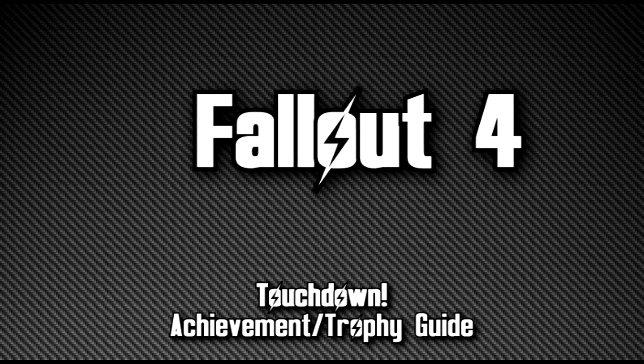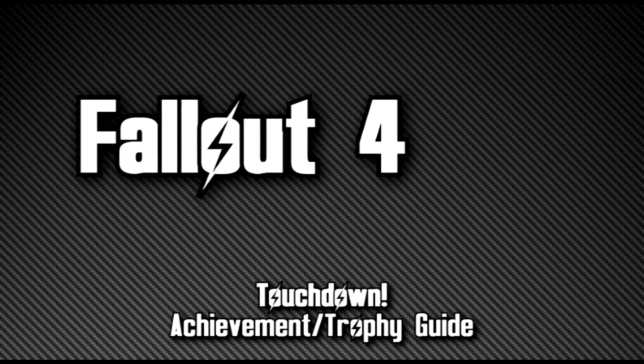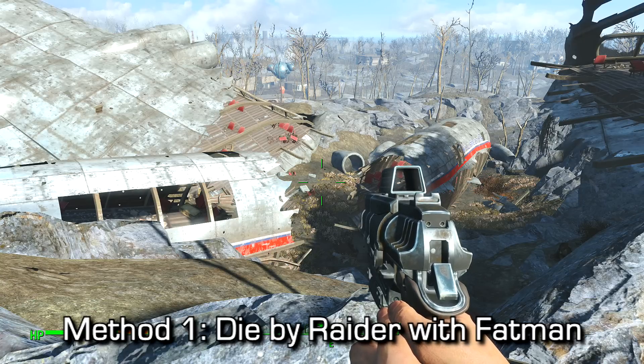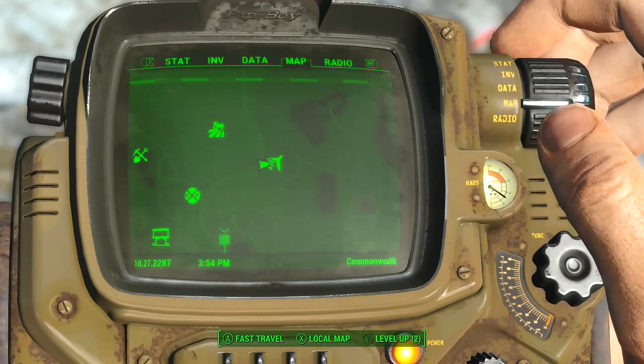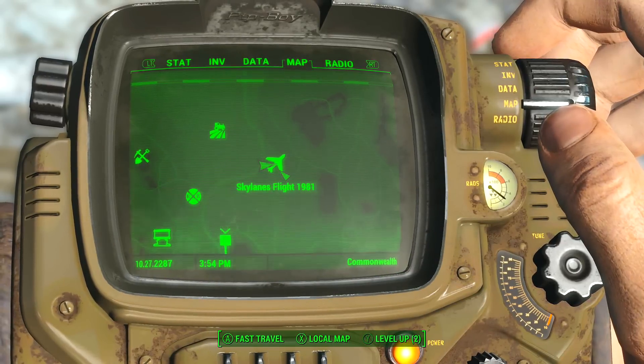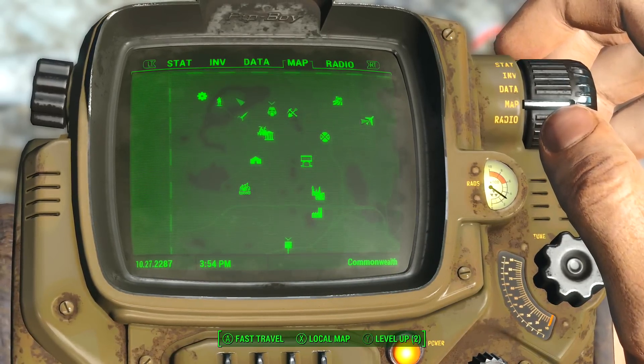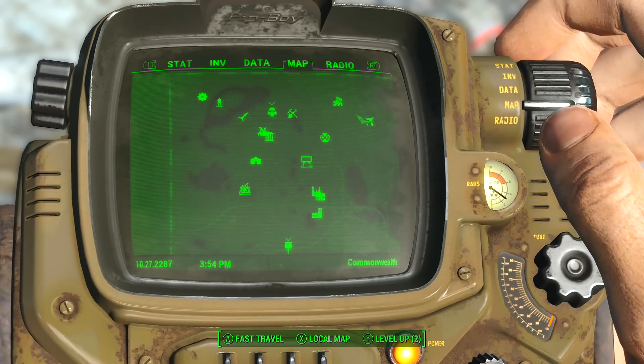Hey, what's up guys, Macca here playing Fallout 4. I'm gonna show you how to get the Touchdown achievement/trophy. There's a lot of misinformation going about through other videos — I'm gonna try to clear it up and tell you what exactly you need to do. You'll need to die by either a fat man or a mini nuke. I'm gonna show you both methods in this video, and I guarantee you that they will unlock the achievement.